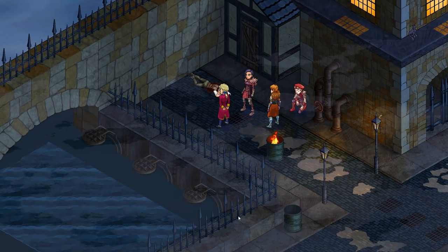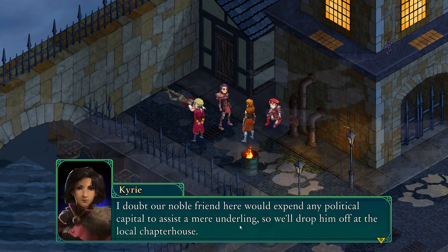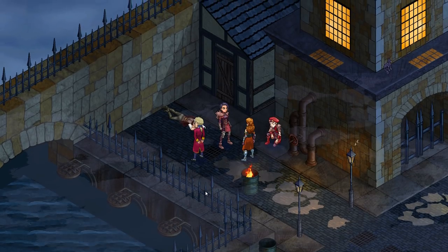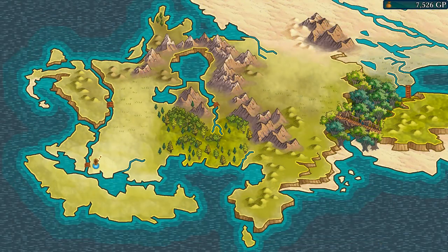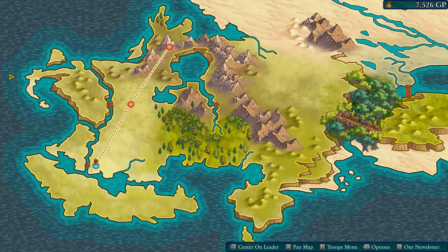Let's head to Ilister. Welcome to the world map — right now it's tiny with only two places to go. We're told we should stop at the local guild in Galley City to recruit some extra hands. An extra recruit would go a long way, so let's check out Galley City.